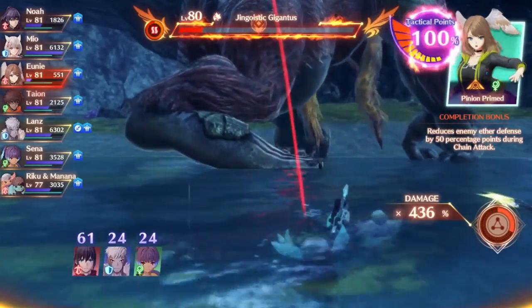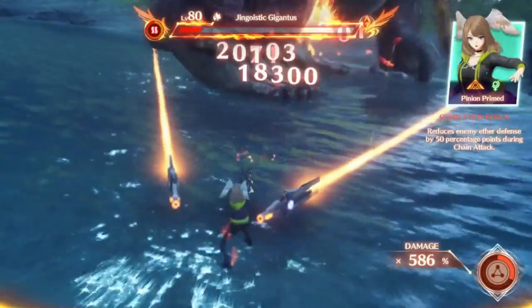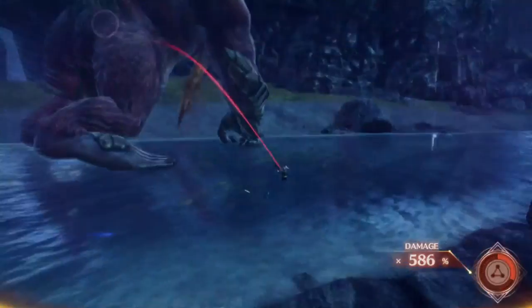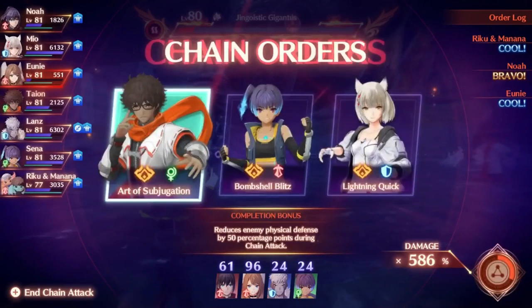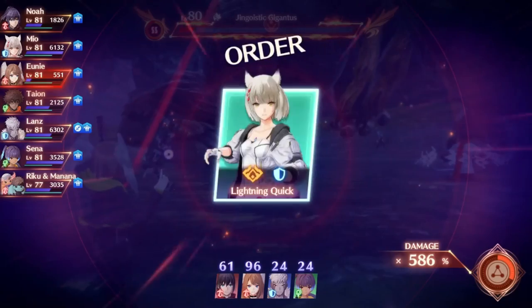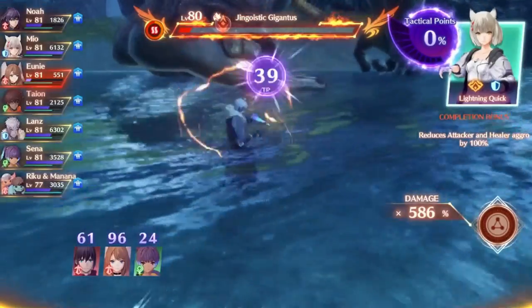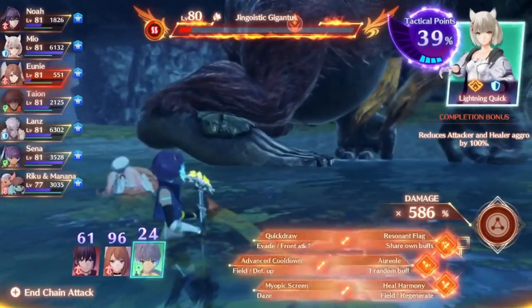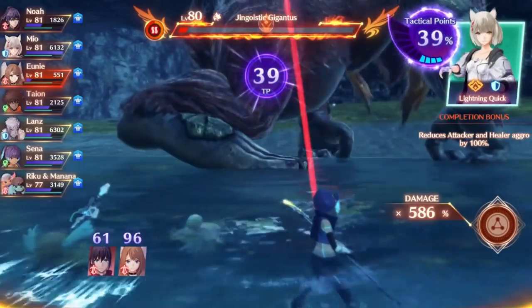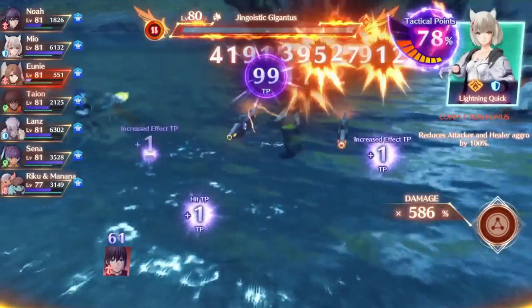So when does a chain attack end? There is one of three ways: the first is failing to reach 100 tactical points in a round, the second is having your gauge fully deplete in the bottom right, and the third is manually ending it yourself with the start button. Anytime you use a brave order with one of the six main characters, one third of the chain attack gauge will be depleted. If you use the brave order of a hero, the gauge will not be depleted at all. This means you can have up to four rounds of a chain attack, with the singular exception of one hero that actually restores the gauge as part of their brave order.